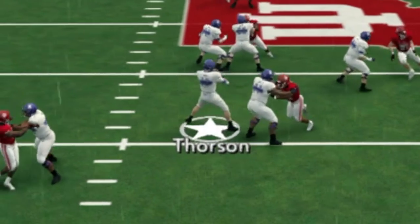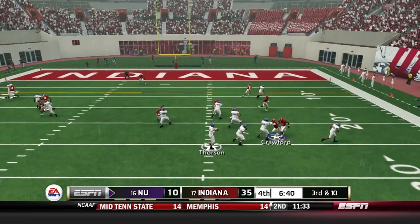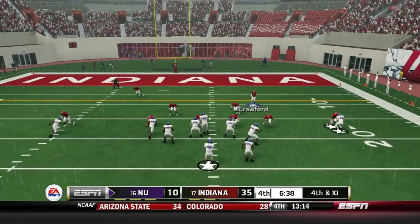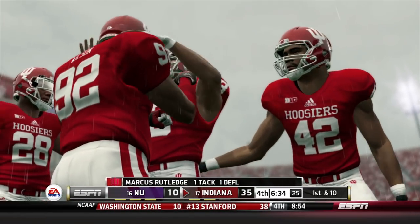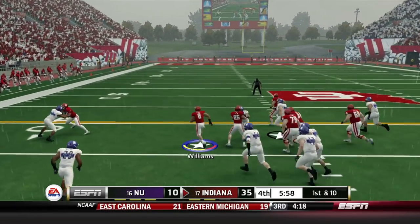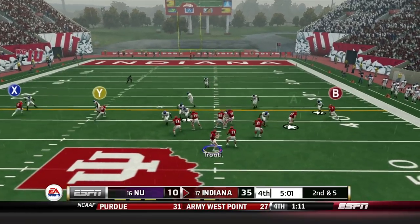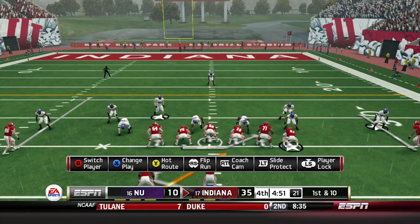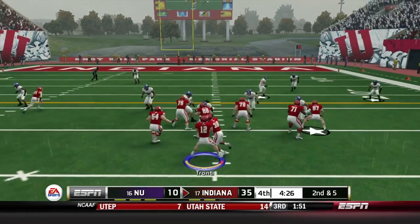Thorson finds his receiver, but look at this — he turns completely around and throws it without even looking in that direction. Finds the open receiver anyway. That's just that Heisman cheese we keep talking about. On fourth and 10 they go for it inside the red zone because they're down by 25, but Rutledge gets the pass breakup — he's not letting anything happen on his side. He's pretty much put the left side of the field on an island for every team we've played so far.